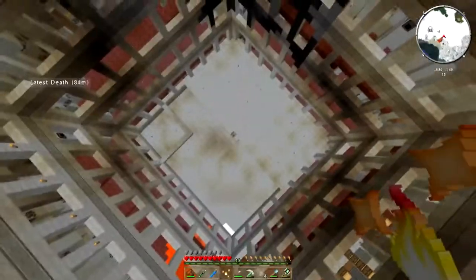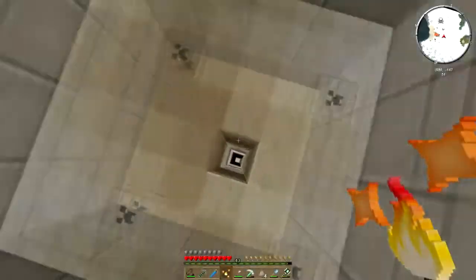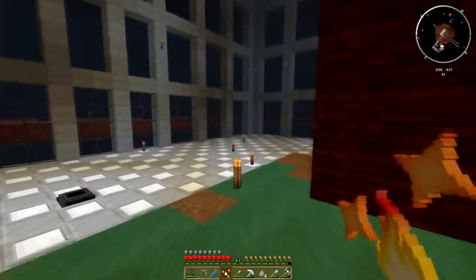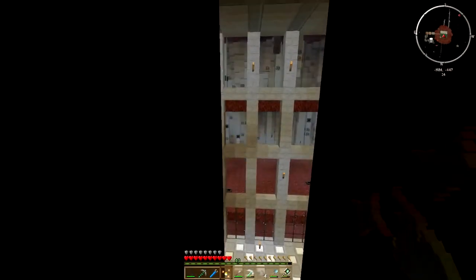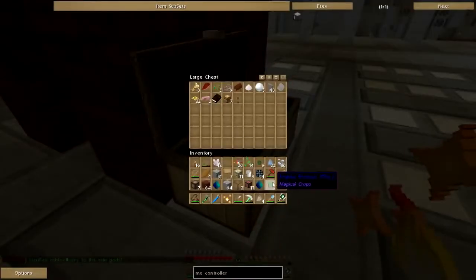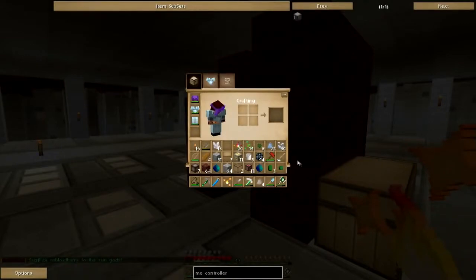We've got a lot of floors to cover and a lot of building to do, but it's complete enough that I can start moving in. Between these two floors I'm going to put in a little cafe loft. Let's get these essences up here.